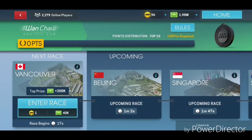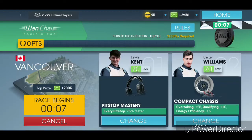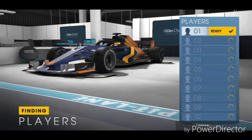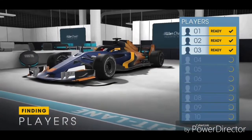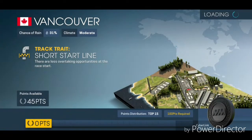We're racing the F1 car at Vancouver. Let's go boys! I have Lewis Kent and Carter Williams at Vancouver starting in 3-2-1. We're waiting for everyone - okay, so this place has a short starting line, especially before, so I should know this place.